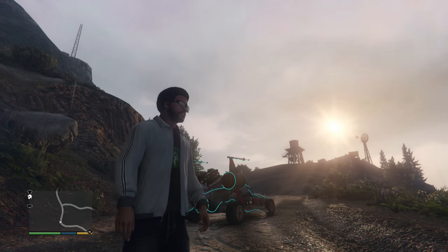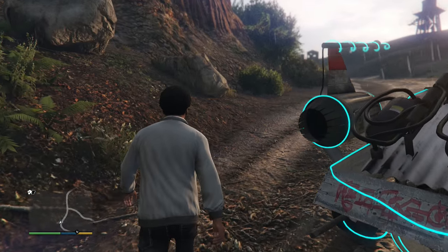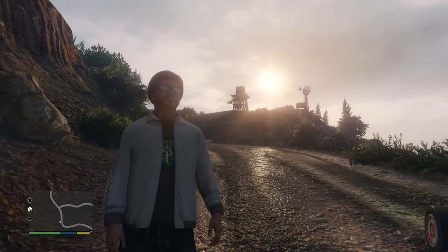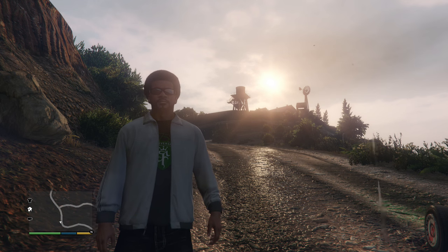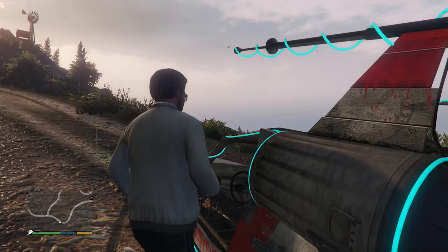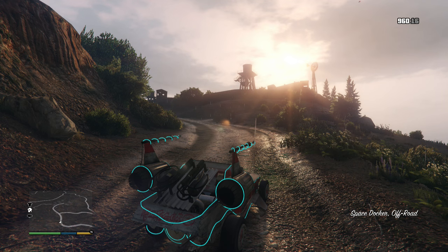Welcome to Trippy Commentaries — thanks for joining me here in Grand Theft Auto 5 as we try to solve the Chilead mystery. I'm RJ. Here we are outside of the Altruist Camp. You can see the sun is placed perfectly so we can see the jetpack symbol on the ritual stone.